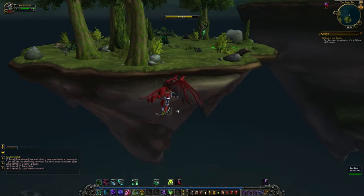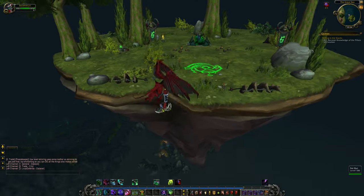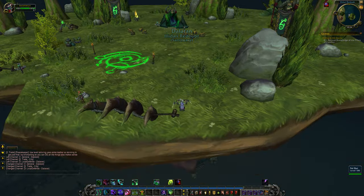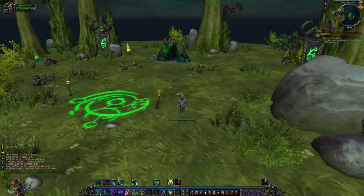I swear this Felbat is just toying with me now. Let's just go the full way around, shall we? Side note: if you are mounted, your glide and double jump do not work.